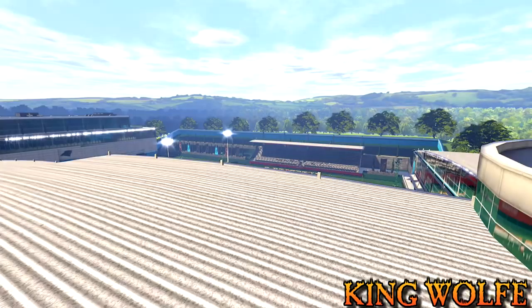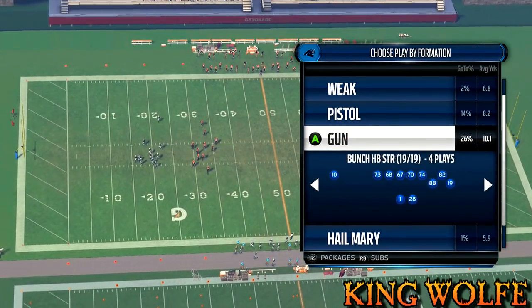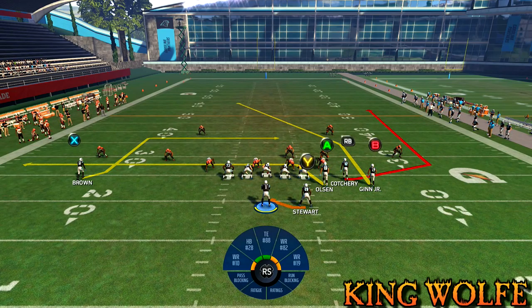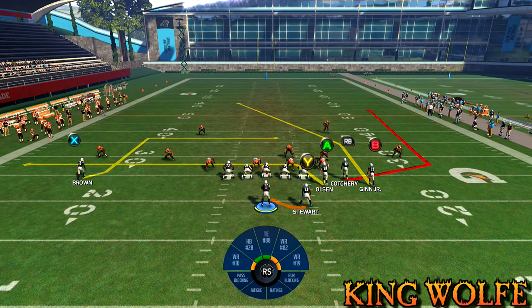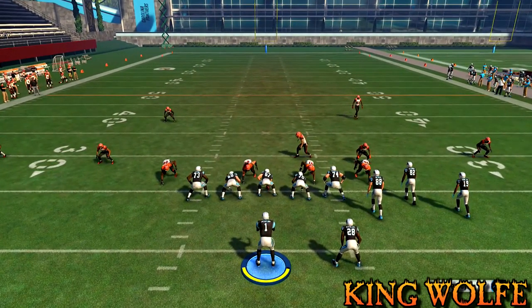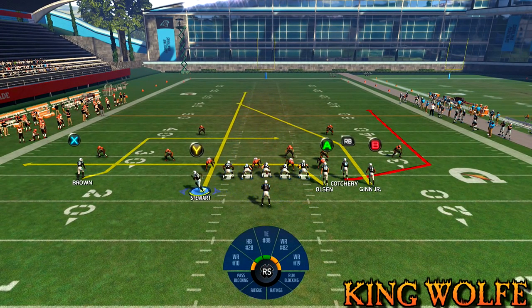Let's beat Cover 2. Go back to Gun Bunch Halfback and the PA Wide Receiver In. For Cover 2, instead of putting the Y route on a wheel, we want to put him on a streak — press Y or Triangle, select the Y route, left stick up. Then motion him to the same spot. Next and last adjustment: put the A route on a fade — Y or Triangle, select the A route, then fade him just like that.